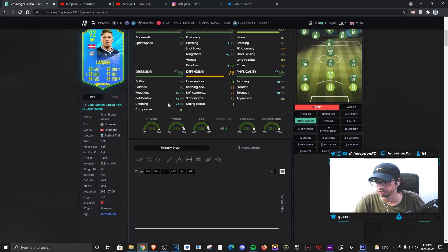We're going to give him a marksman, obviously, to try to boost the reactions, ball control, and dribbling as much as possible to make him as responsive as possible. We also want to give him the finishing boost because of the shot power being as it is. But this card still looks pretty solid for what it is.